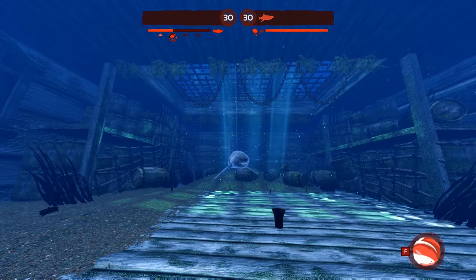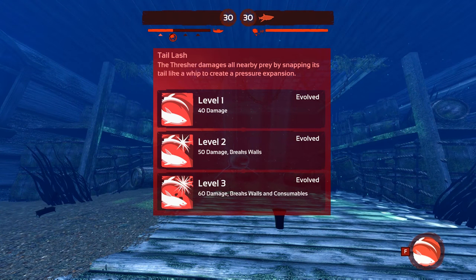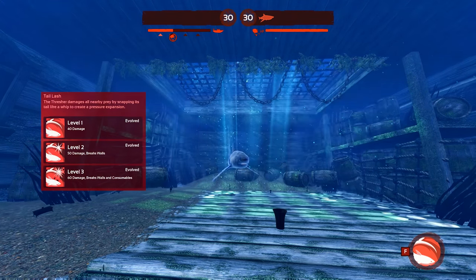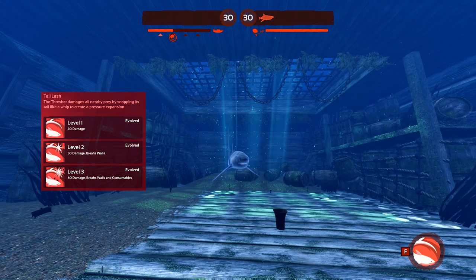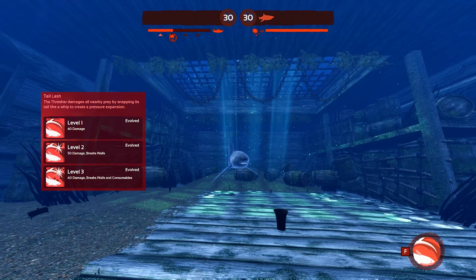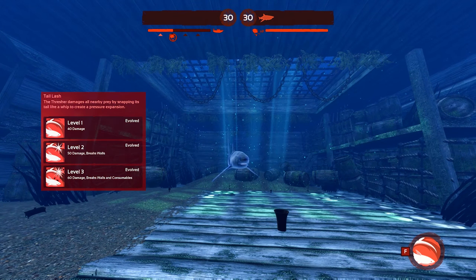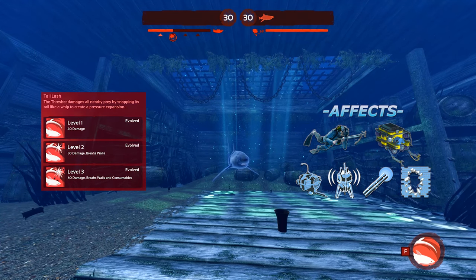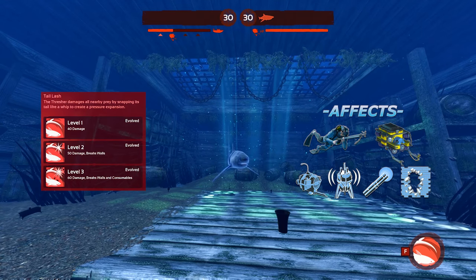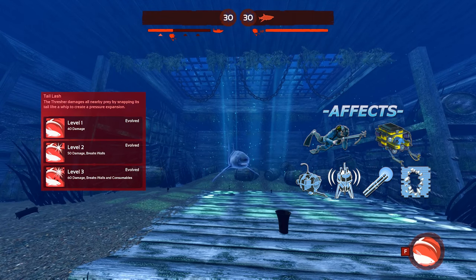Now we'll take a look at Tail Lash, our special ability. When activated, the Thresher damages all nearby prey by snapping its tail like a whip to create a pressure expansion. This ability, combined with our passive, is very powerful and makes the Thresher very capable of performing large amounts of AOE damage, setting it apart from all other sharks. This ability will deal increased damage at each tier, break walls, destroy enemy equipment such as a PAT or sonar buoy, and even disrupt Steve once fully leveled.